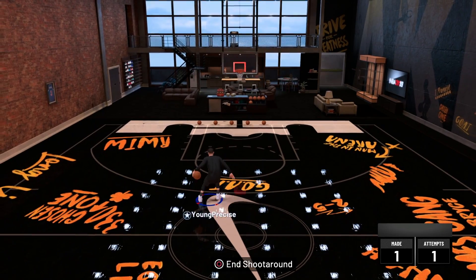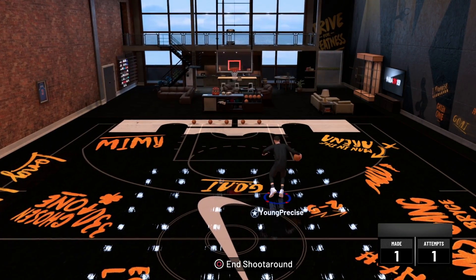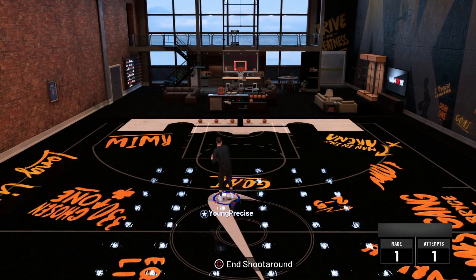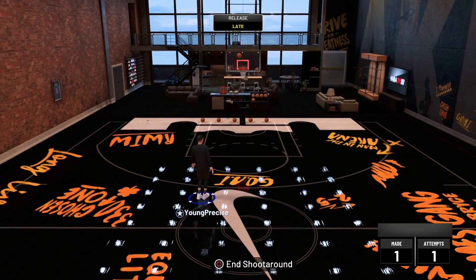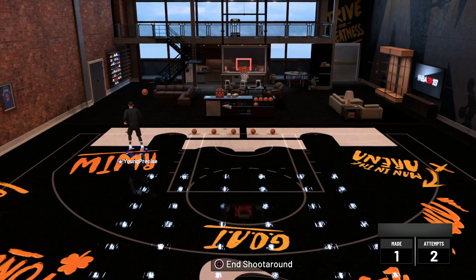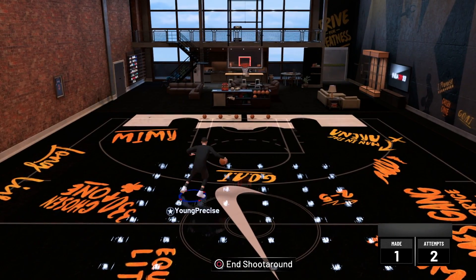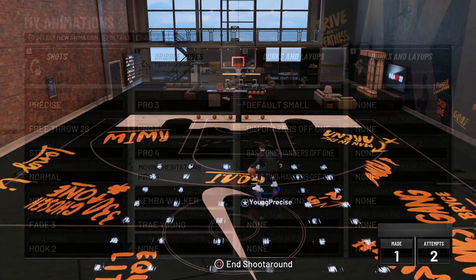Same thing with size-up behind the back — Jamal Crawford. If you use both of these together with momentum crosses, momentum behind the backs, and the step back with the moving hesitation Pro 4, you're going to be unguardable at the park for sure. That's pretty much it — those are all my dribble moves, I highly recommend these.